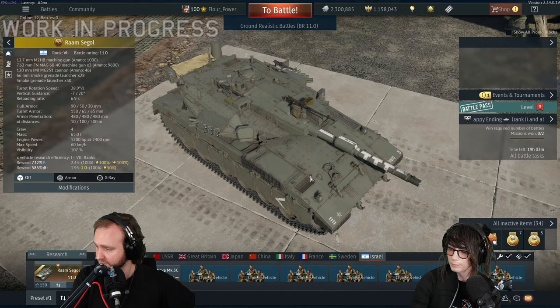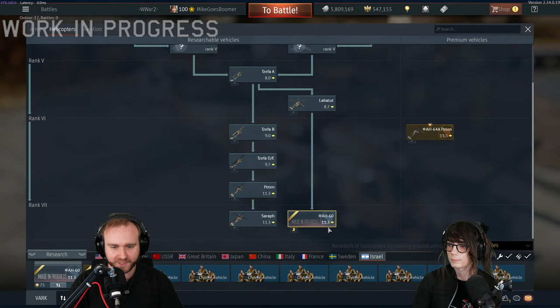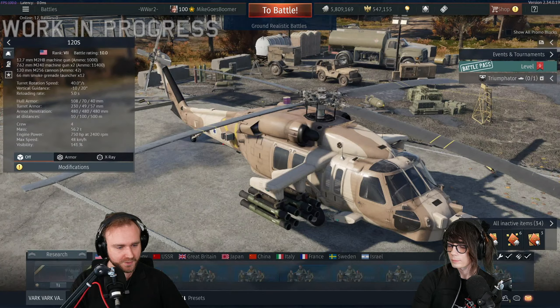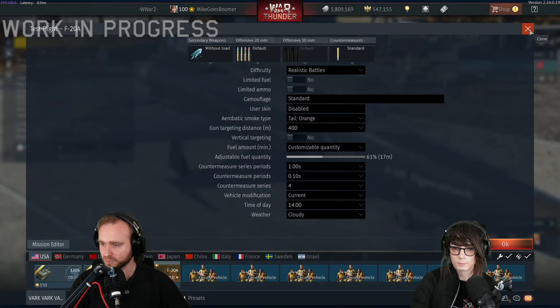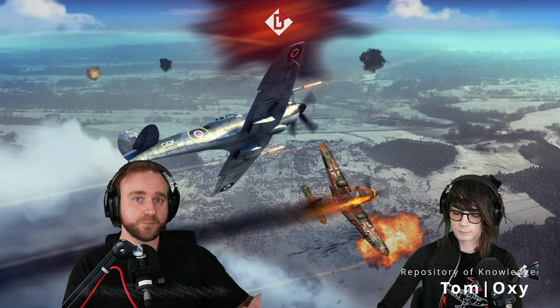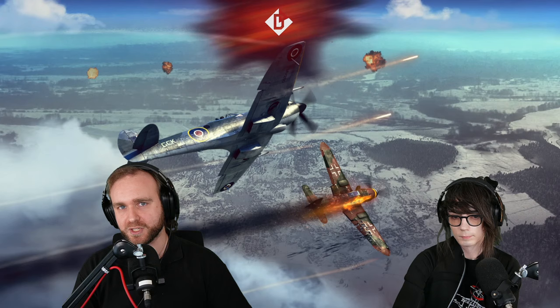That is it for vehicles for now. If you have questions in the chat, now is the time to post them. A few more things to talk about: The fuel slider for aircraft will be available to all aircraft, so you can now choose the exact amount of fuel to take into battle - not just test flights, also actual battle. There's also a new feature for ground RB: have you ever spawned your CAS aircraft and immediately got killed by someone camping your air spawn? Well, no longer. There will now be a protection zone, similar to the one for tanks, which will show anyone camping your air spawn so you have a better chance of actually doing something instead of dying immediately.